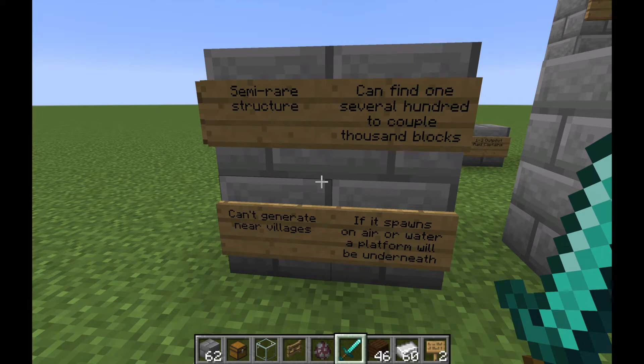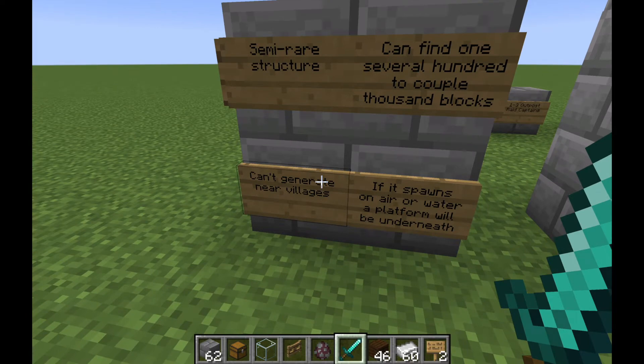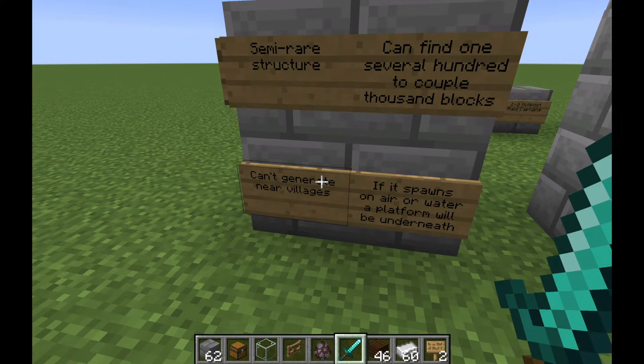Pillager outposts are a semi-rare structure in Minecraft. You can find one every several hundred to a couple thousand blocks, so they're more rare than something like a village. They can't generate near villages, and if one spawns on air or water, a platform will appear underneath made of sand, dirt, grass, or stone.